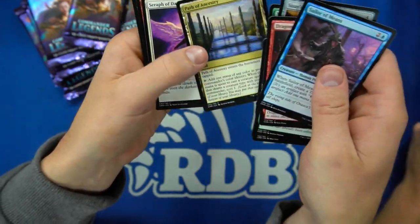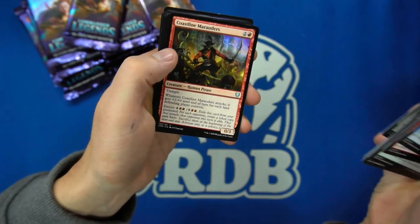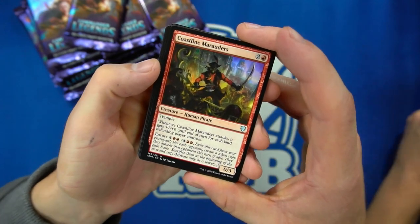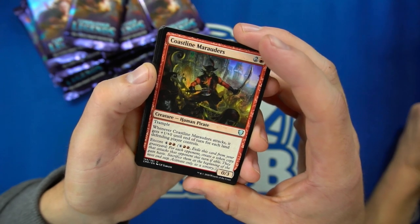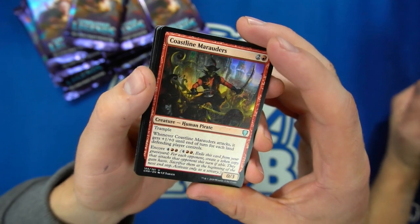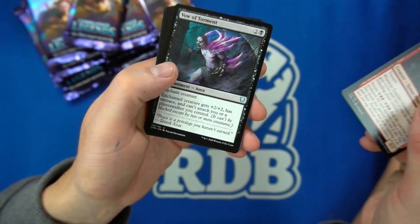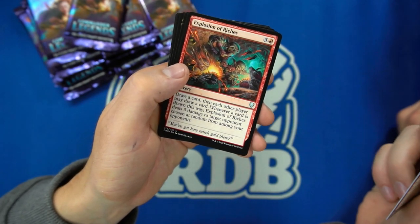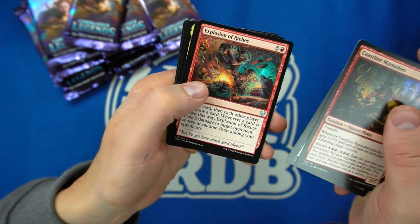So we have Path of Ancestors — that was getting expensive, like $7. And then we have Coastline Marauders with Encore: exile this card from your graveyard, for each opponent create a token copy, and then sacrifice them at end of turn. Encore is kind of cool. Explosion of Riches — draw a card, then each other player may draw a card; whenever a card is drawn this way, it deals 5 damage to a random opponent.